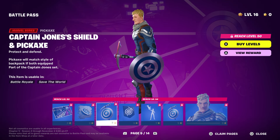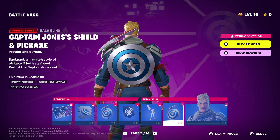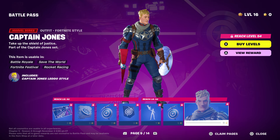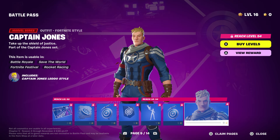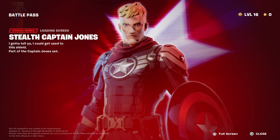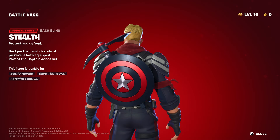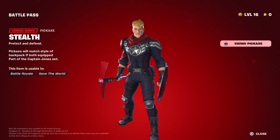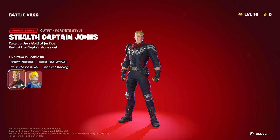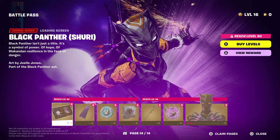We have a spray, the pickaxe, a banner, and an emote which is pretty cool. There's another style of the pickaxe with different colors, and the back bling for Captain John. You guys will unlock Captain John at around level 55 or 60, and then unlock his other style from there, which is pretty awesome. There's also a different style, a glider, a pickaxe, and the seal Captain John variant.